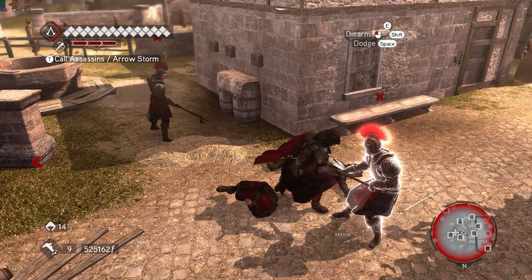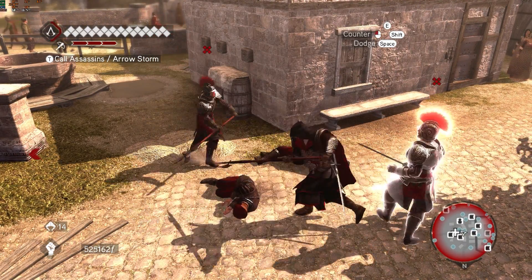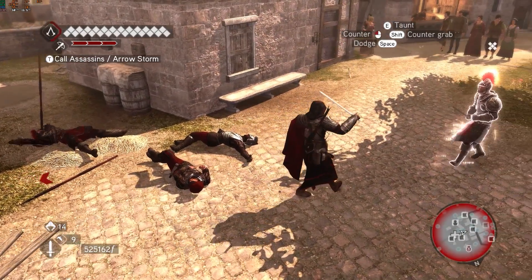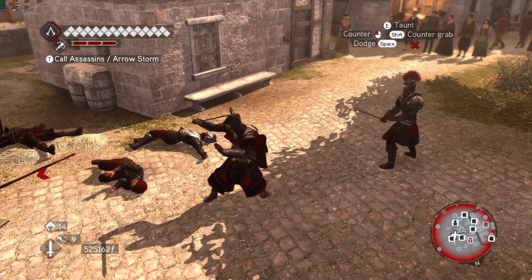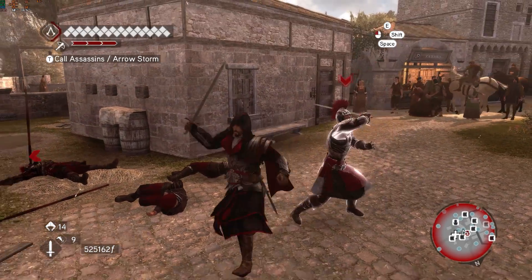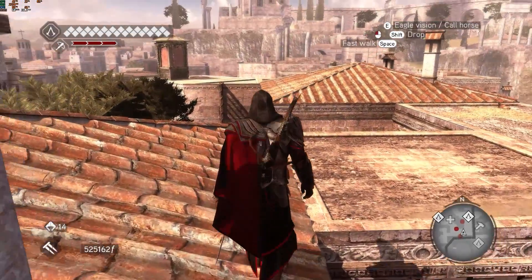You can use the combat system in Assassin's Creed Brotherhood. You can use the enemy AI, attack with a gun, and use skill animations. This game also has a crossbow.